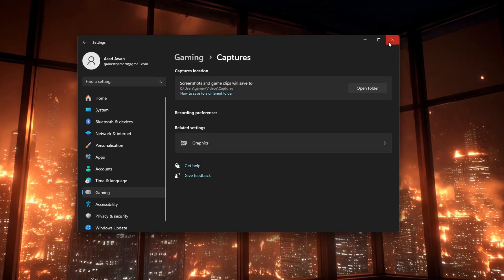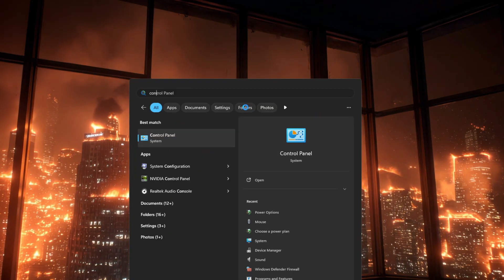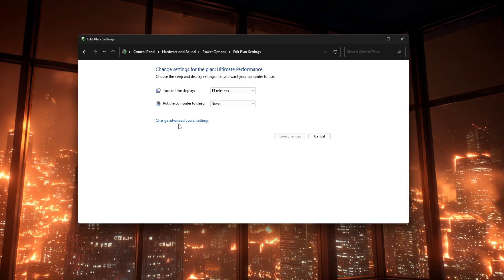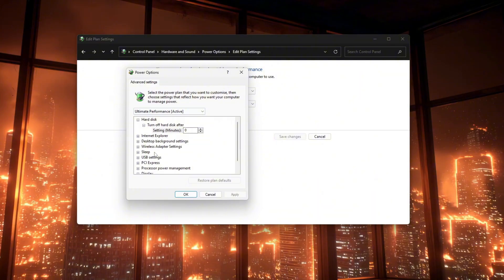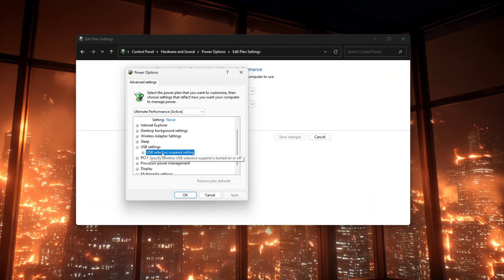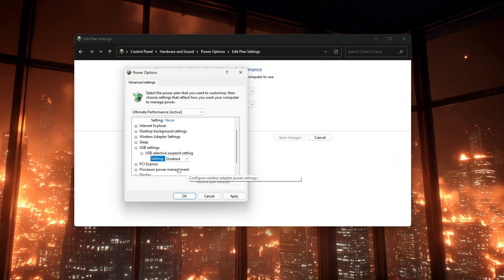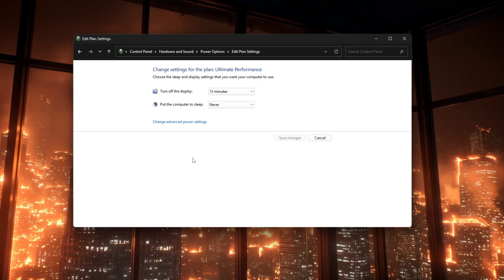You can also stop Windows from putting your USB devices, like your mouse, into power saving. Go back to Control Panel, Hardware and Sound, Power Options. Click Change Plan Settings next to your chosen plan, then click Change Advanced Power Settings. In the new window, expand USB Settings, then USB Selective Suspend Settings, and set it to Disabled for both On Battery — if you are on a laptop — and Plugged In.